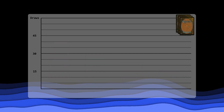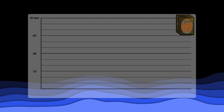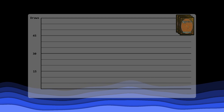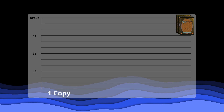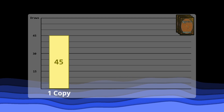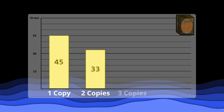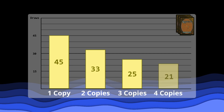But what about a three-card combo? This is what most people would consider the upper limit of logical comboing in Magic the Gathering, and for faster formats, this is totally unviable. Nevertheless, time for some numbers. With one copy of each combo piece, it takes 45 draws. For two copies of each, it takes 33 draws. For three copies of each, it takes 25 draws. And for four copies of each, it takes 21 draws.